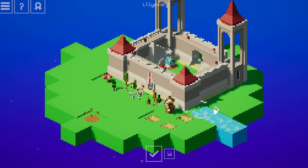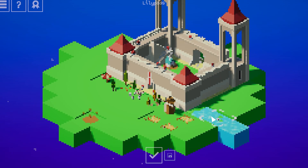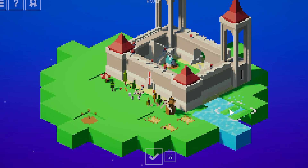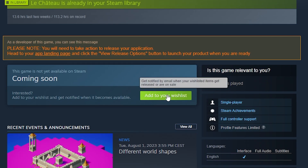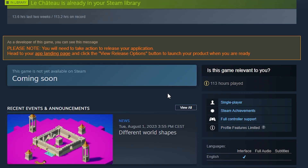The game is supposed to be cozy — that is the main goal of the game, and now it still is. But those that feel like they need some kind of goal, they got it now. It's fun, it really is, and I'm sure people are gonna love it. Don't forget to wishlist Le Chateau on Steam right now, link in the description below. And while you're at it, subscribe to the channel. Bye!